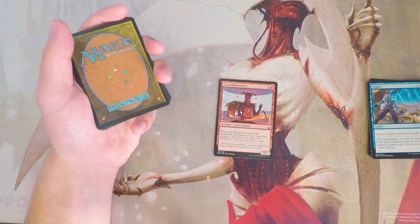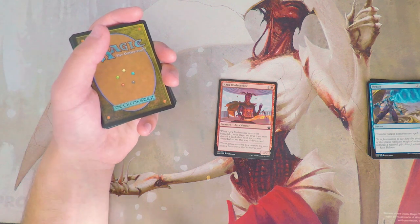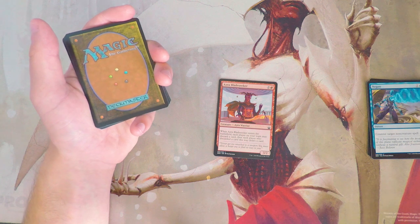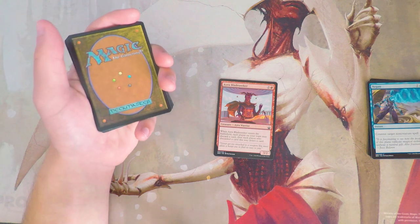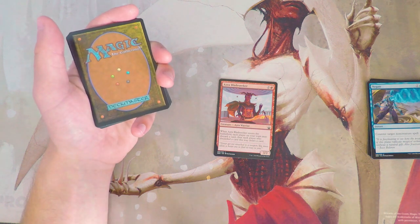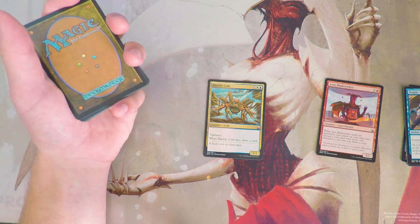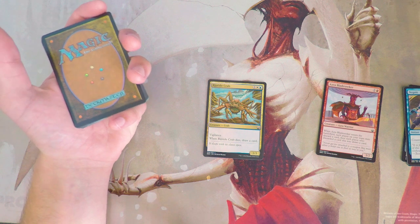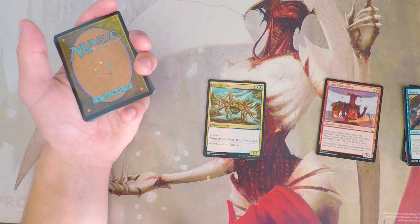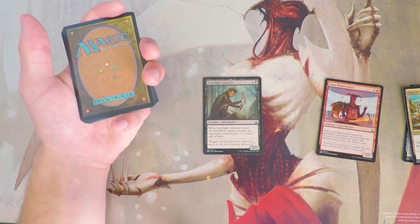Azura Blade Seeker is a 3/2 for three — when it enters the battlefield, each player on your team may discard a card, then each player who discarded draws a card. It's a decent three-drop that lets you and your teammate rummage, and I like that it's a may ability so you each choose individually. Riptide Crab is a 1/3 for one white and one blue with vigilance, and when it dies you draw a card. It's understated — it replaces itself on death but not on entry, so I don't particularly like it.